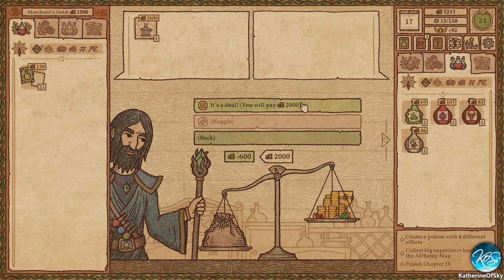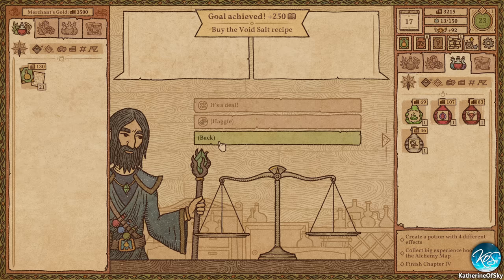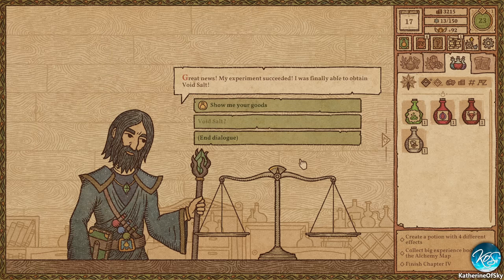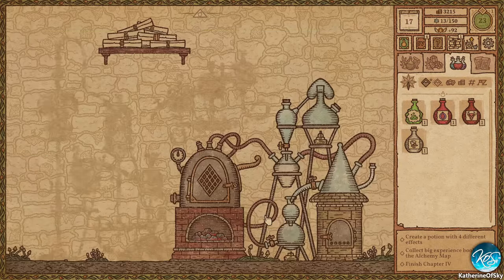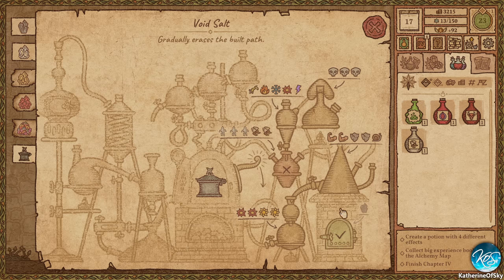Okay, that's enough. Yeah, that was not great. We got it. We got an achievement — nice. Alright, let's see how to make this. Does it tell us? Void salt — okay, cool. Gradually erases the built path.